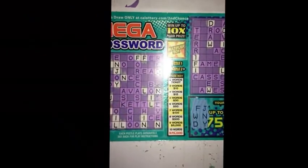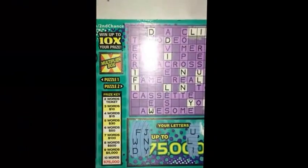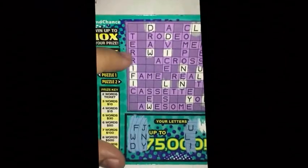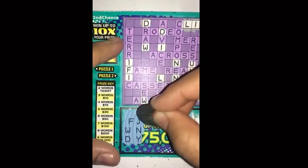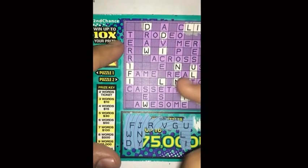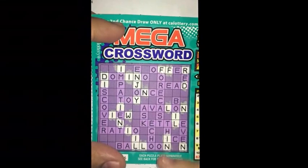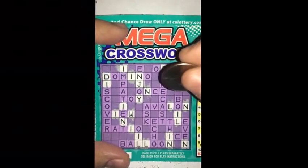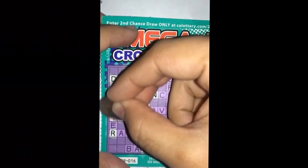Alright, part two. Let's see — next three letters over here, zoom in just a little bit. Next three letters: R, V, G — you guys can see right there, R, V, G. So we go on puzzle one now, that's a lot better. R, V, G.